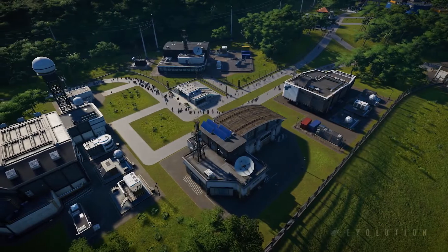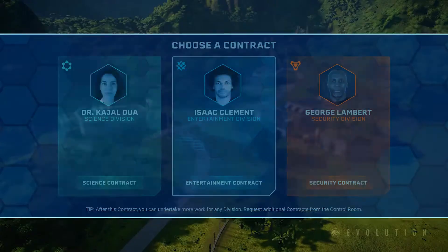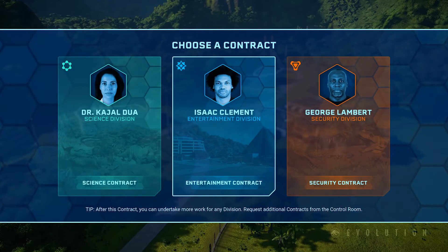The player starts off with a few key buildings on an island which are going to teach you the basic tools of how to build and maintain your park. And from that you're going to earn your first contract, which brings you into your first few decisions about which division you want to side with.